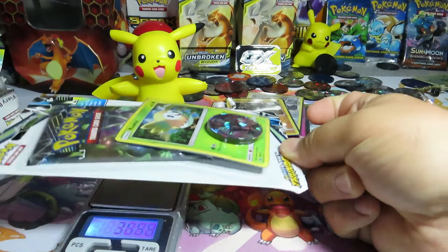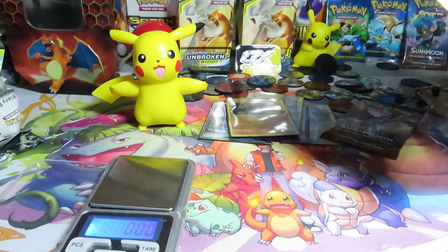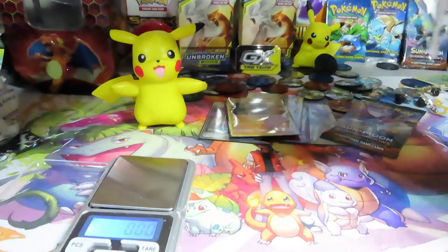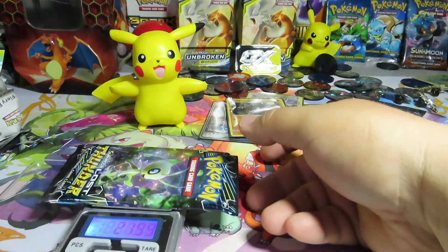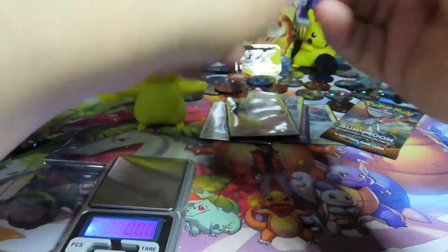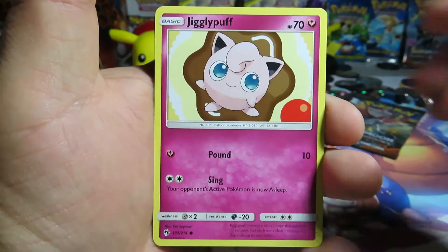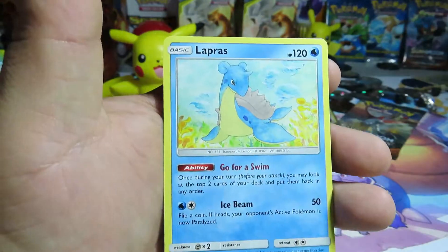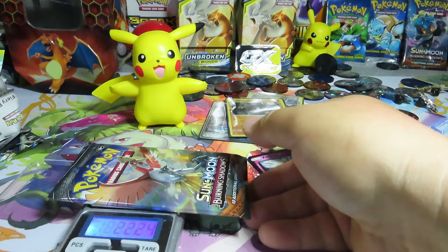Last blister pack is 38 grams exactly. This is gonna be our last blister pack and then I have another Burning Shadows booster pack. The pack itself is 21.99 grams. Code card — one, two, three, four — Metal Energy, a Silcoon, a Kahili, a Dedenne, a Stunfisk, a Chikorita, a Jolteon, a Yamask, a Jigglypuff, another Xerneas Prism Star, and a Lapras. We got another Prism Star — not bad!